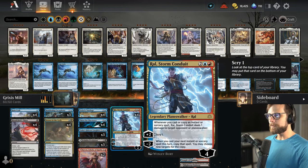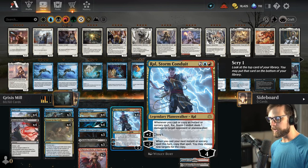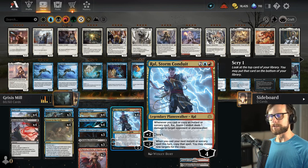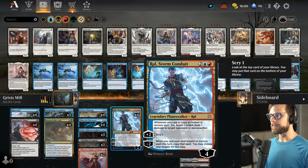We do have Raul, Storm Conduit — not a card I've seen in a long time. When you cast your next Instant or Sorcery spell this turn, you copy it, and then you can choose new targets. The idea being you get to copy something like a Hideous Laughter or a Maddening Cacophony or whatever we need to.